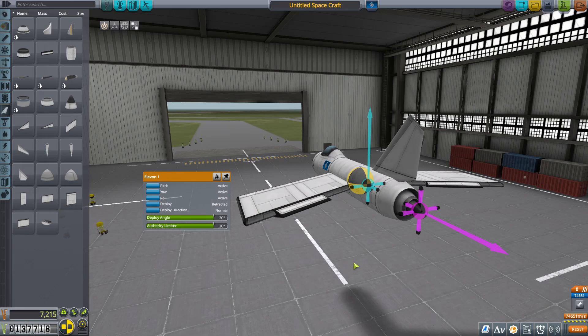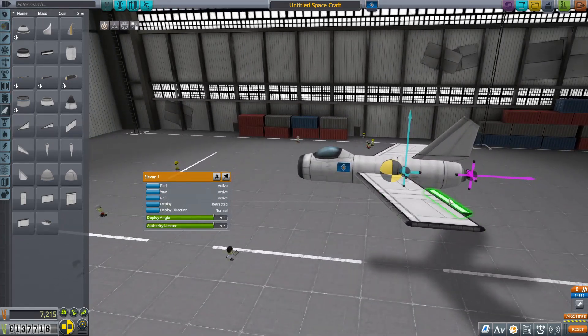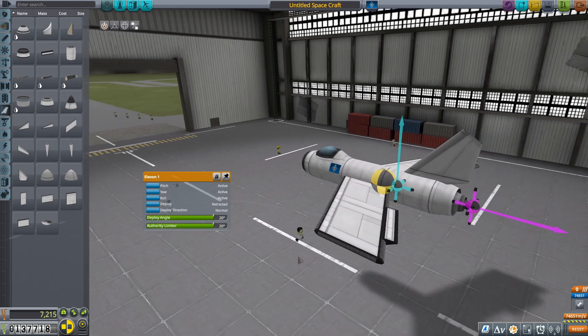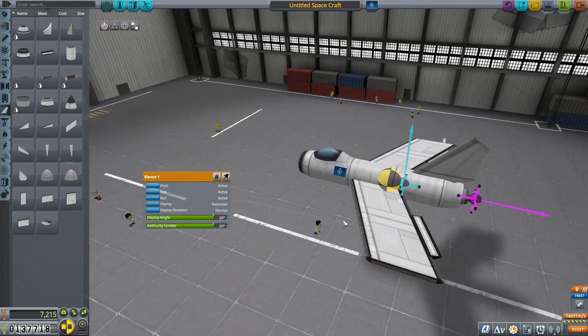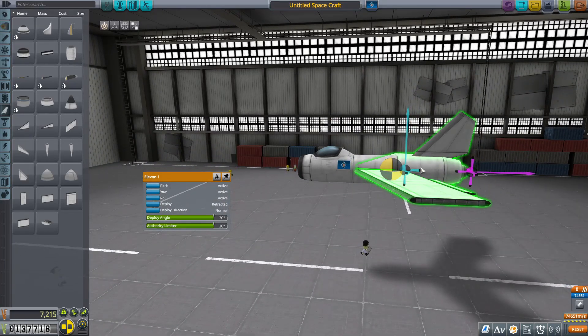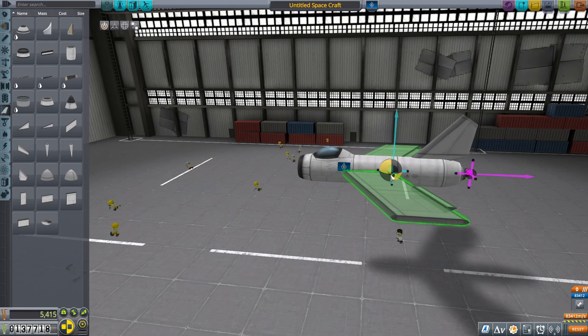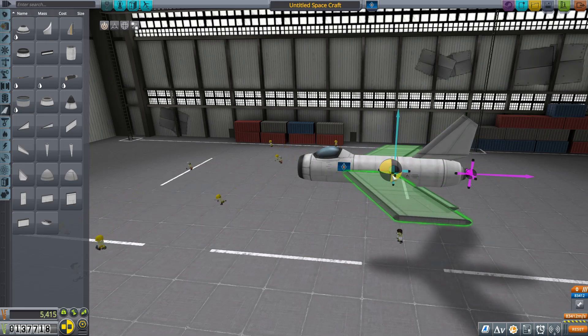We can use this as flaps, although it'd probably be better if I had two of them on there. This will be behind our center of mass, so it should work. You can rotate it from our center of mass. As fuel depletes, the weight is going to go further forward, which means we probably want these wings a little bit more behind. I prefer my nose to drop a little bit in neutral flight — I find that's a little more functional.